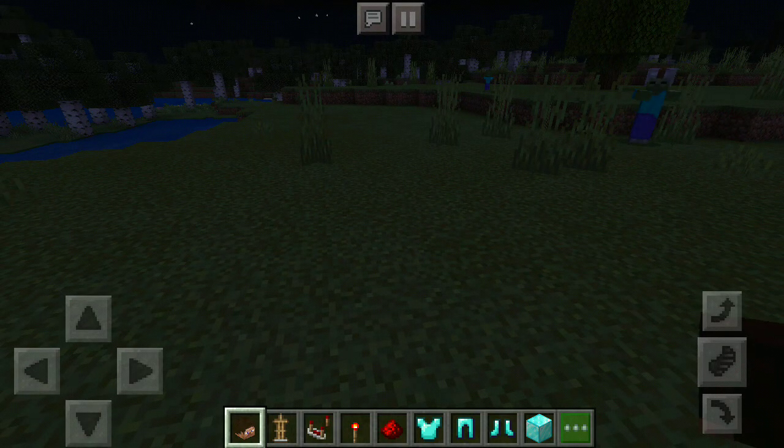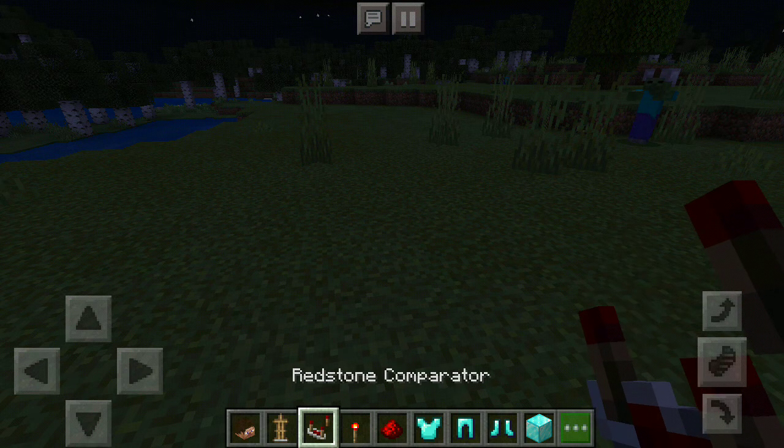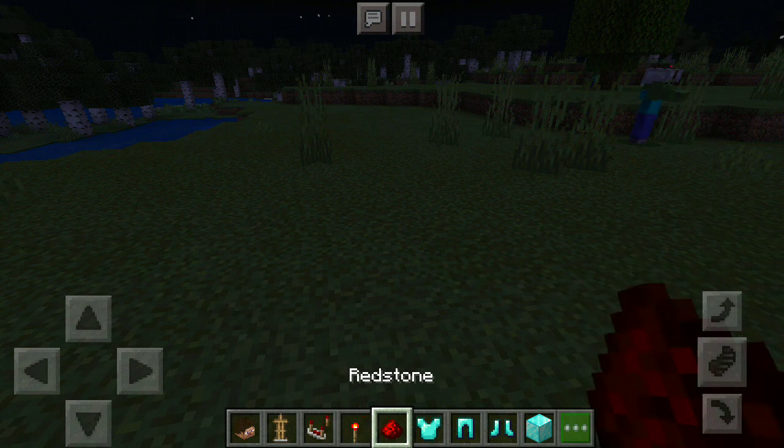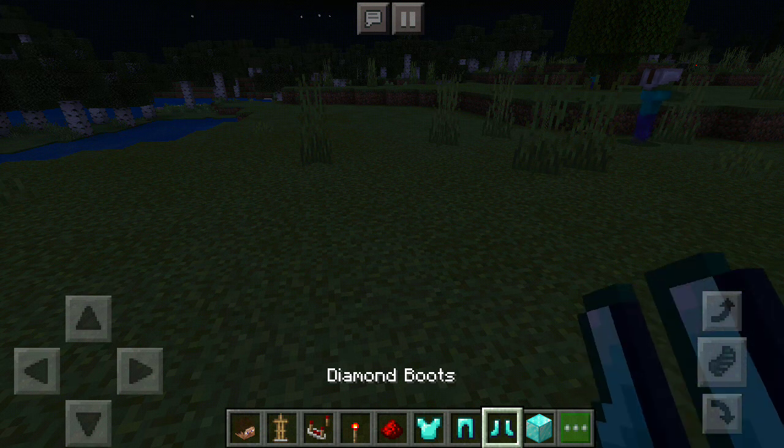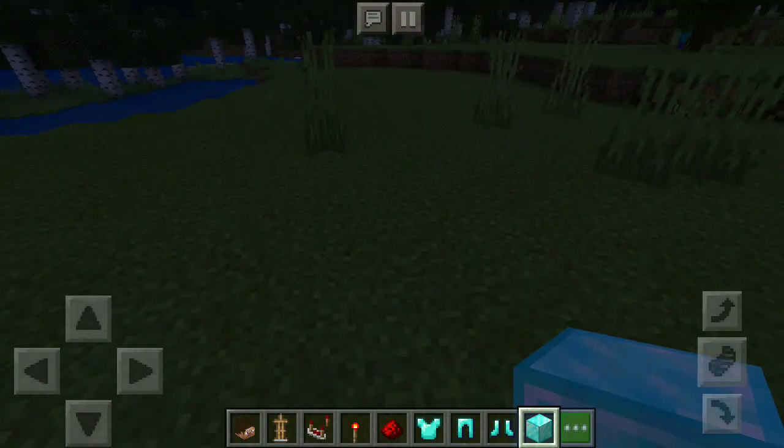So, you need any kind of head, an armor stand, a redstone comparator, a redstone torch, redstone, whatever type you want, and any block you want.